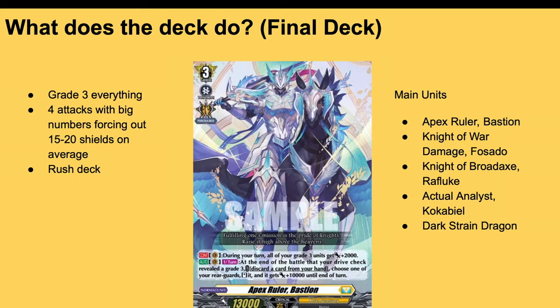In its final form, you're still grade-three-ing everything. You get four attacks with big numbers, forcing out 15 to 20k shields on average — more consistently than the trial deck version. It's still a rush deck — the second you get to grade three, go for it, don't hold back, push them down. Main units are Bastion, Knight of War Fusato for counter charge and soul charge, Broad Axe Refluke for 10k to anyone, Kokobiel as a guarder, and Dark Strain for giving everyone boost. The final price for this deck is about $58.82 — technically over my $60 budget with shipping, but shipping doesn't count toward my budget.